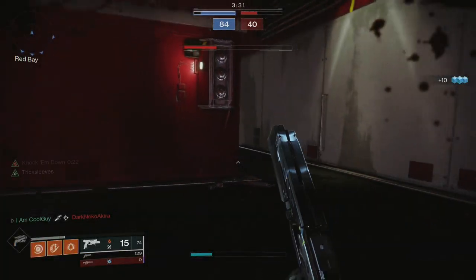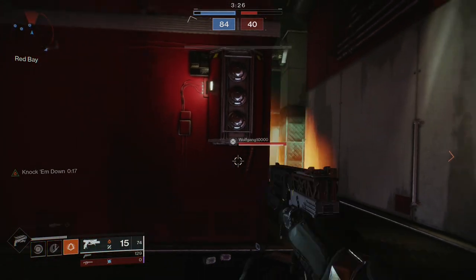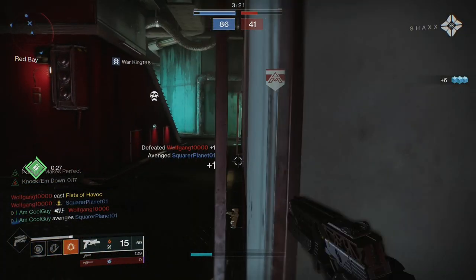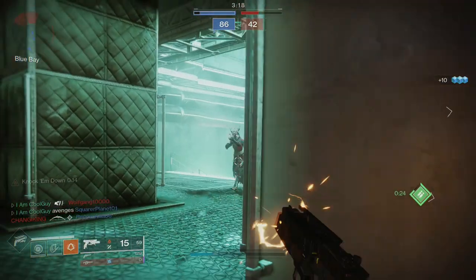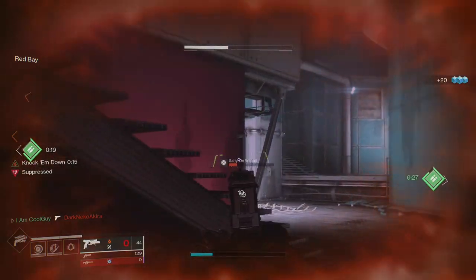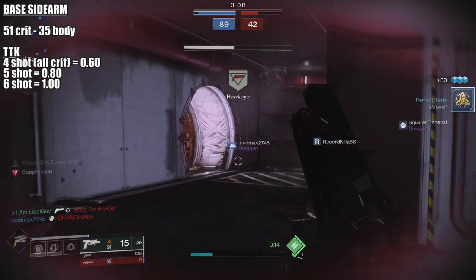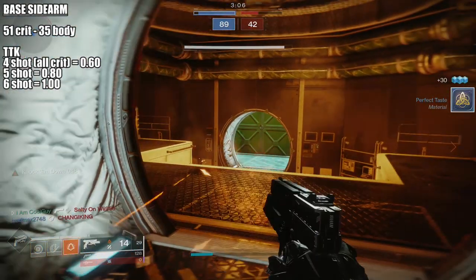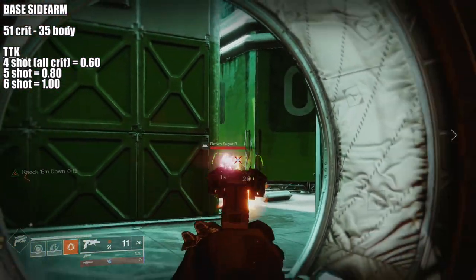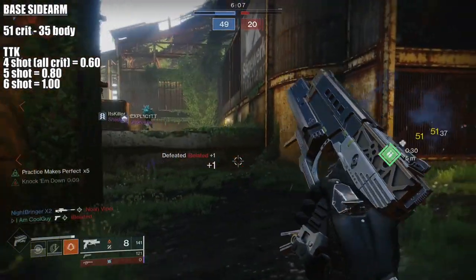Onto the Crucible — there's a lot to cover here, and I think Bungie did a really good job with this, because from what I've seen it's kind of a 50-50 split: some love it, some hate it, and I'm one of the ones that absolutely loves it. First things first — the times to kill. It does 51 to the head, 35 to the body in sidearm form, and that's a 4-headshot kill resulting in a 0.6 TTK. The body shot TTK is 6 bullets for a flat 1-second time to kill. So on screen: 4-shot all-critical is 0.6, a 5-shot is 0.8, and a 6-shot is 1 second. Those are important numbers.